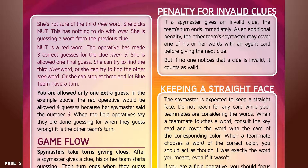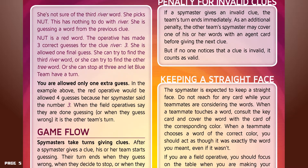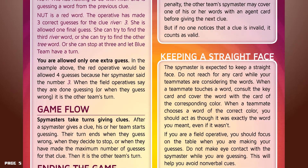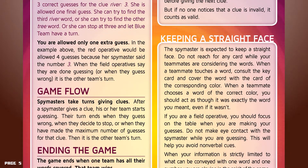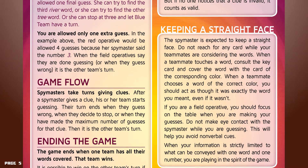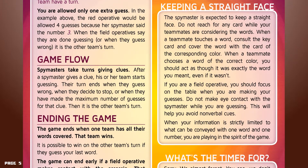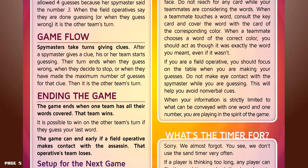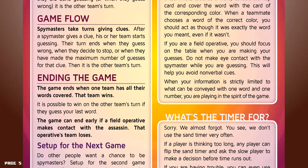Keeping a straight face. The spymaster is expected to keep a straight face. Do not reach for any card while your teammates are considering the words. When a teammate touches a word, consult the key card and cover it with the card of the corresponding color. When a teammate chooses a word of the correct color, act as though it was exactly the word you meant, even if it wasn't. If you are a field operative, focus on the table when making guesses. Do not make eye contact with the spymaster while guessing — this will help you avoid non-verbal cues. When your information is strictly limited to one word and one number, you are playing in the spirit of the game.